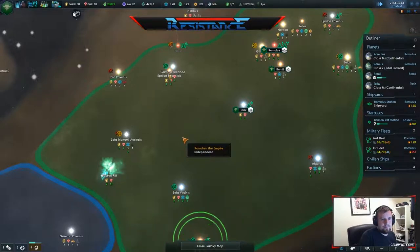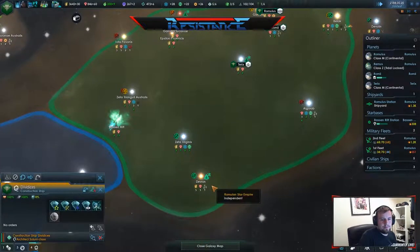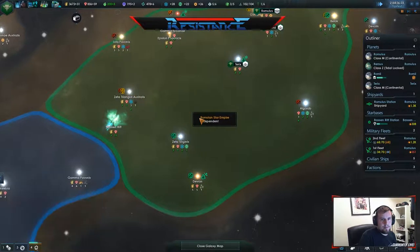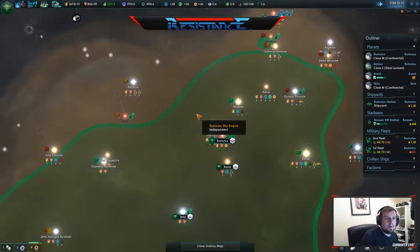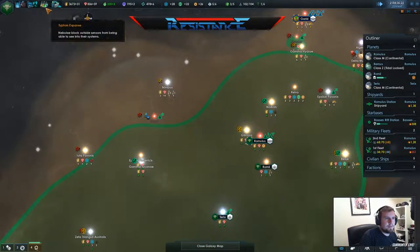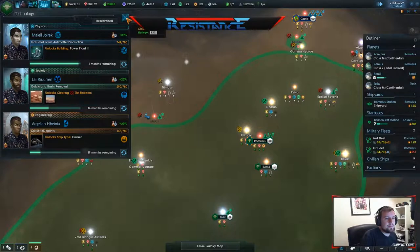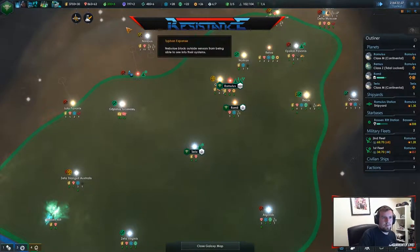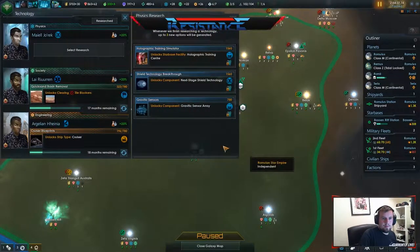Imperial construction project complete. Grab that outpost. Great discoveries await us. Have to get that researched. Scientific breakthrough. Powerpoint 3.